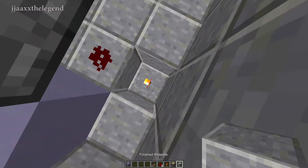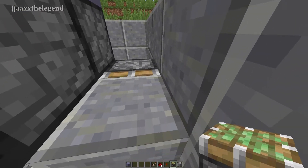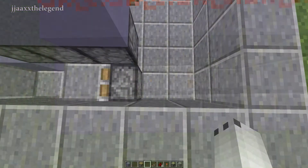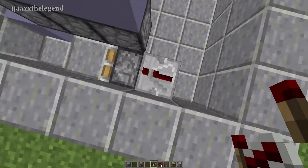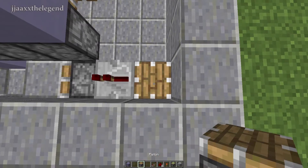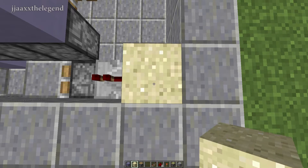Place a block of your choice next to the redstone torch, and then a sticky piston behind it — it should look like this. Behind the sticky piston, place one block, and then a repeater on top of that block facing towards the piston. Then behind that repeater, place a regular piston facing up into the sky.